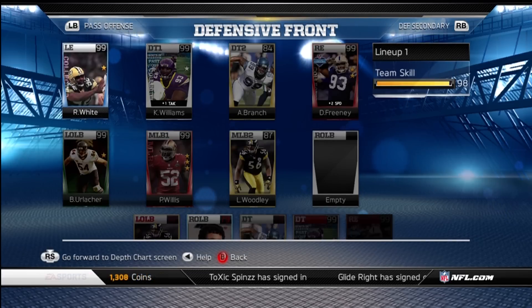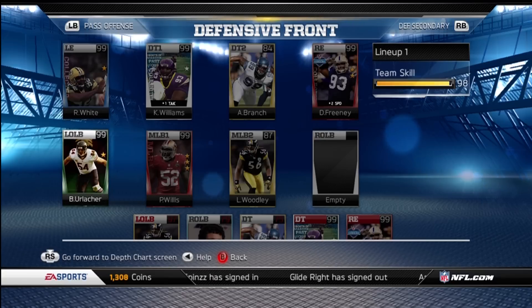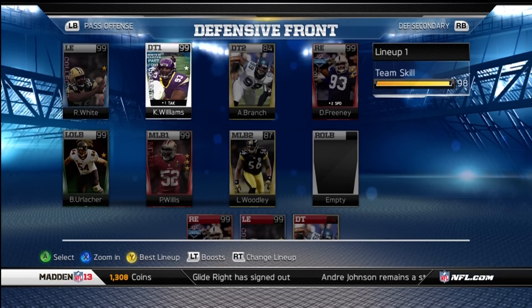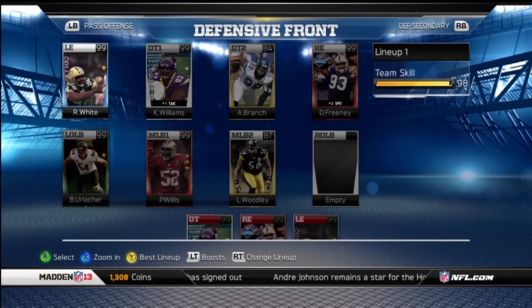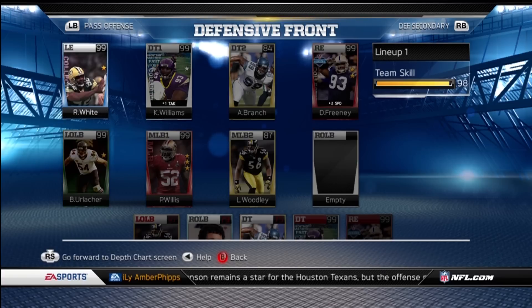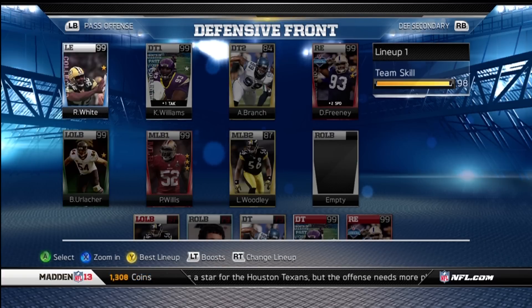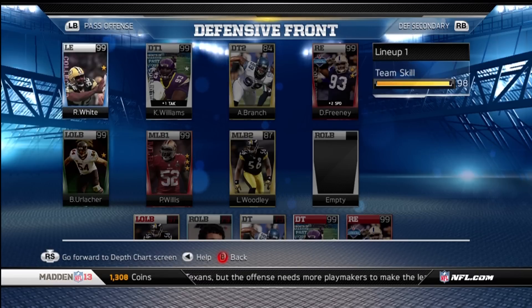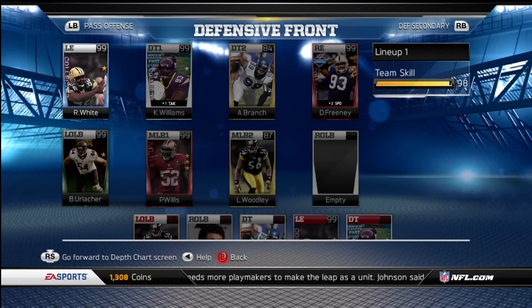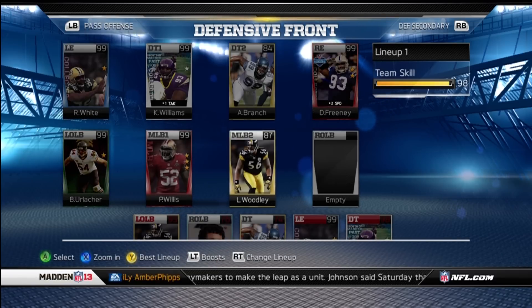This is going to change up a lot after the draft. I'll probably move Kevin Williams to either DE-tackle two or left end, and I'm not sure what I'll do at left end unless I move Kevin Williams over there or move a Geno Atkins or Haloti Ngata over, because there really isn't a left end that I like in this game. Farini is definitely going to stay on the team because he's got the plus-two speed.